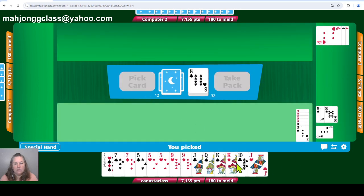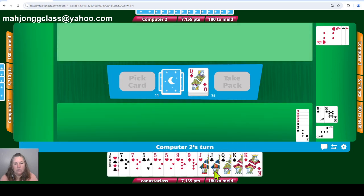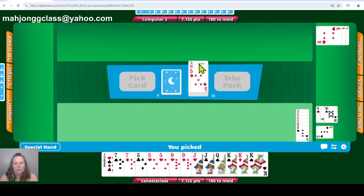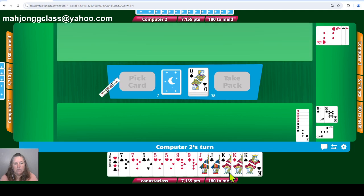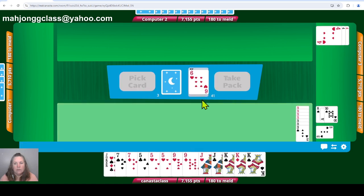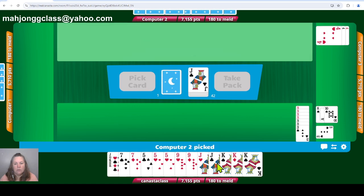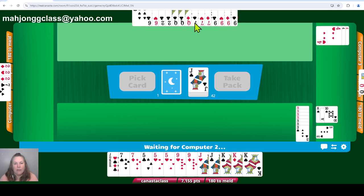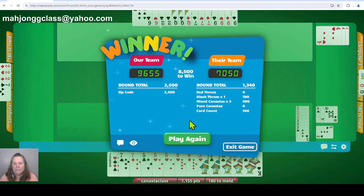They threw out a queen — I'll try a queen. That's game! How exciting — that's game! Thank you, partner. He was a great partner. He got a special hand worth 2,500 points — he got a zip code, which is four of a kind, three of a kind, three of a kind, three of a kind, and two pairs. We won that game with 9,655 and the other team got 7,050. Perfect.